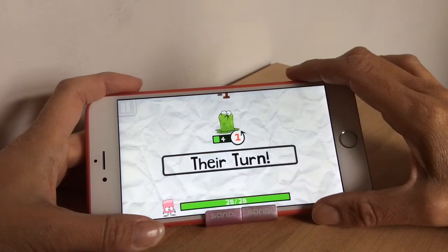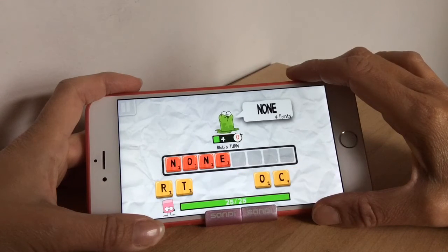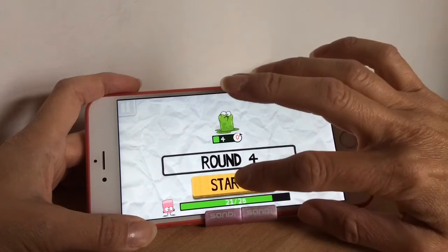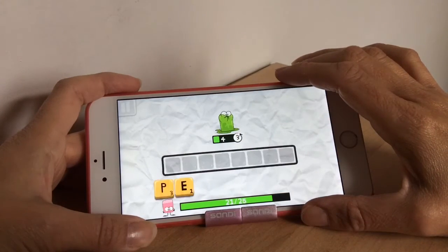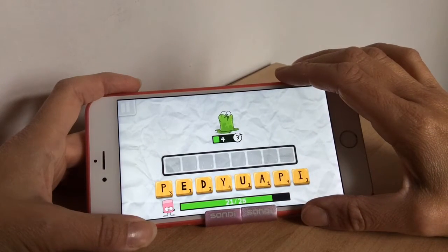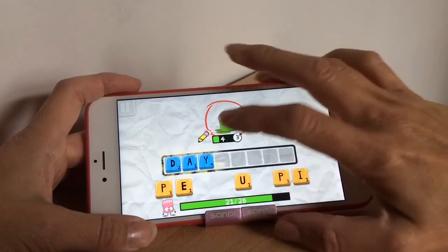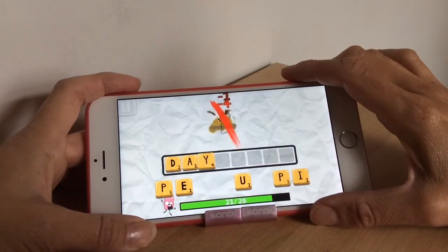His health is down to four now and he's going to take his turn. I hope he didn't find a really big 25 point word — no he doesn't, that's good. So then it's taking some of my points away, but I'm still at 21 so that's okay. Let's see if we can get these last four points now — we'll spell Day. We've got Day, tap that and he is gone.